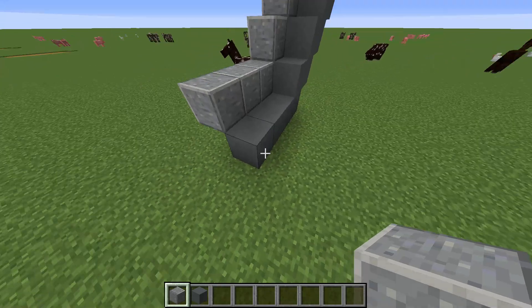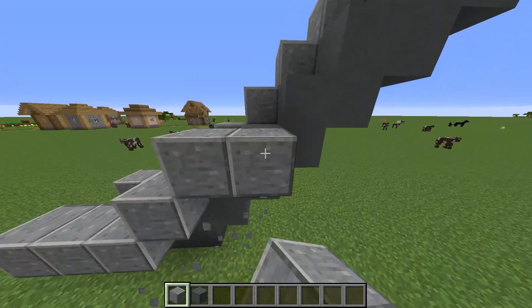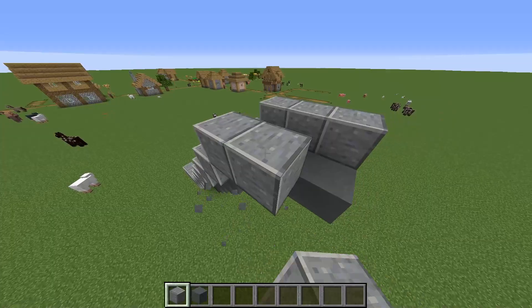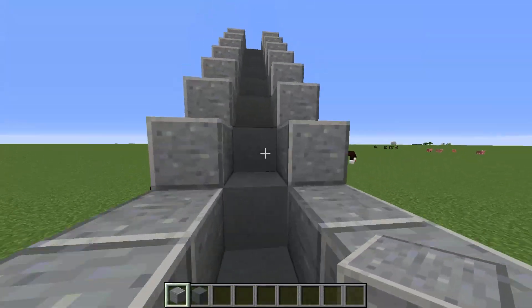So here we have the escalator. This one is going up, but you can also make two, or only one going down — it's your choice. Here we have an escalator, it's simply built but it's not really working yet.